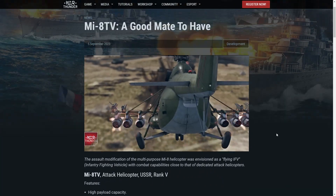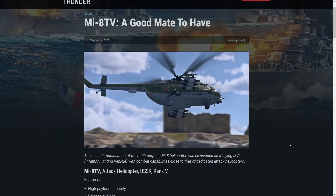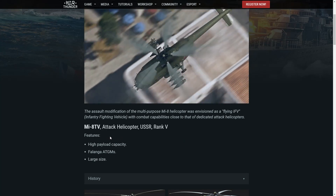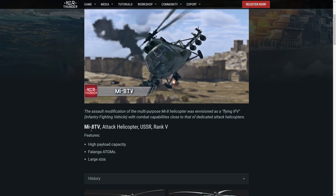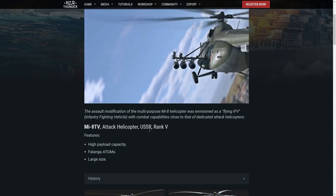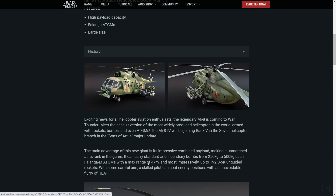It's basically a utility helicopter similar to the Mi-4 but with attack stuff fitted to it. Unsure how effective this will be — it comes with high payload capacity, and I believe it's the new largest helicopter in the game. It has Falanga ATGMs which are pretty good, and the large size — I'm not sure if that's a pro or a con, I'd probably say it's a con.